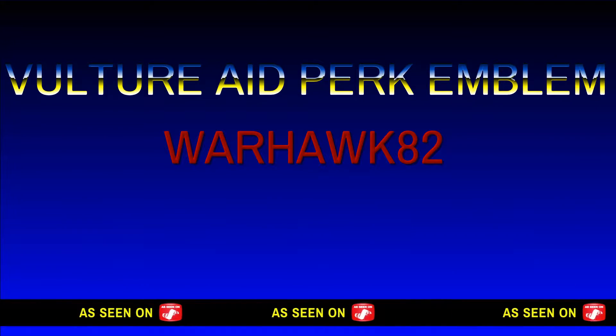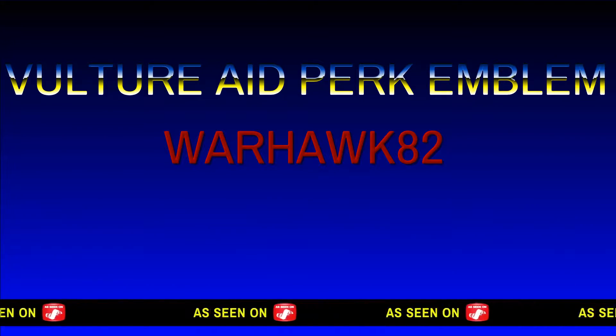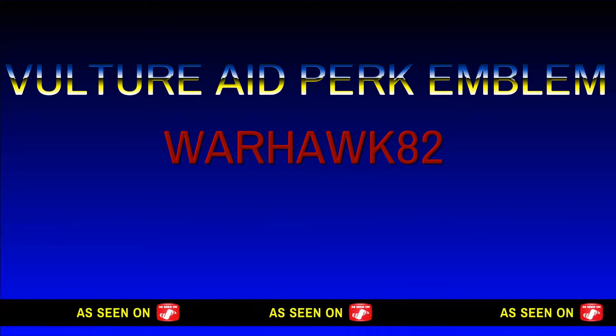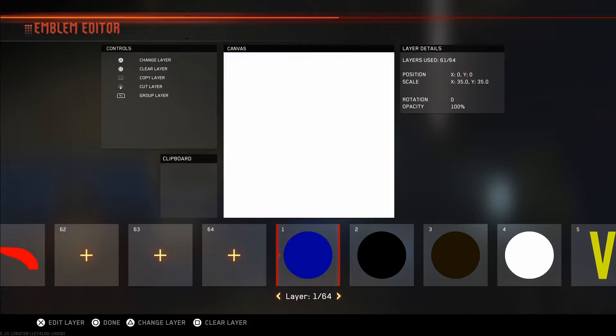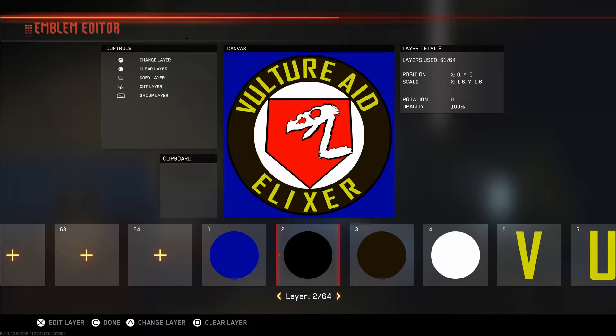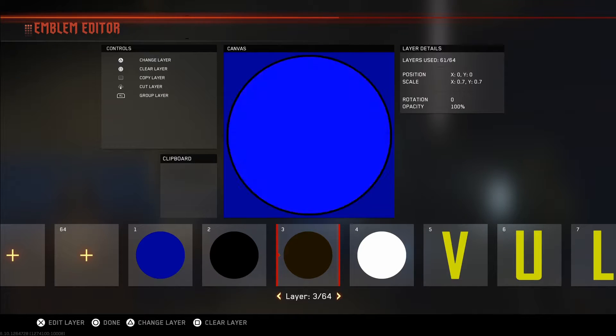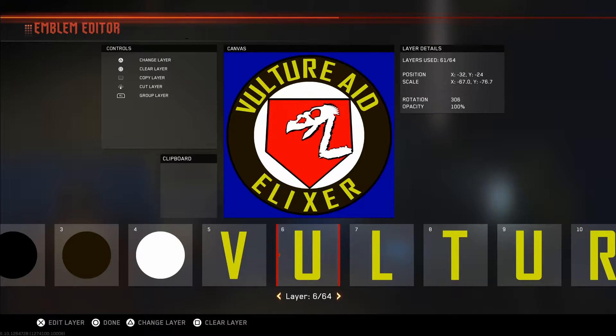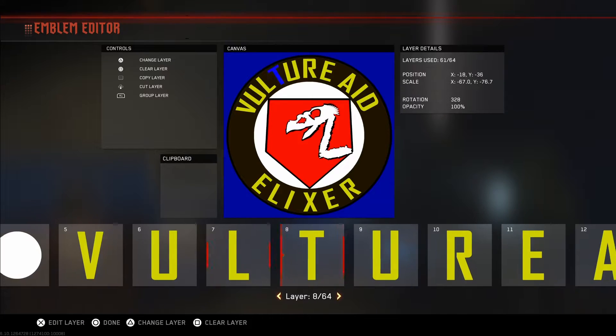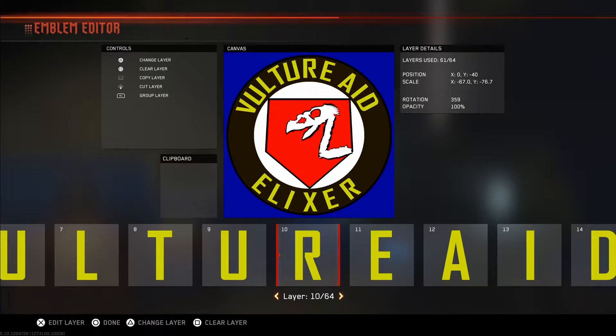Alright guys, Warhawk 82 here, back with yet another perk. This time it's going to be Vulture Raid. This is a very sort of fiddly perk to actually do. Obviously the borders and stuff are pretty easy and self-explanatory, but actually getting the right shape for the skeleton head and stuff for the bird and the neck and all that stuff was a bit of a carry on, if I'm being honest.